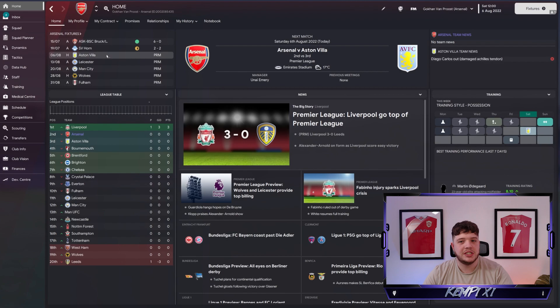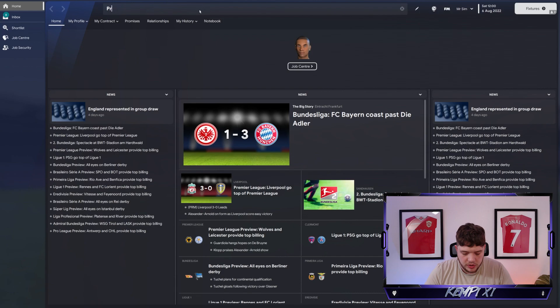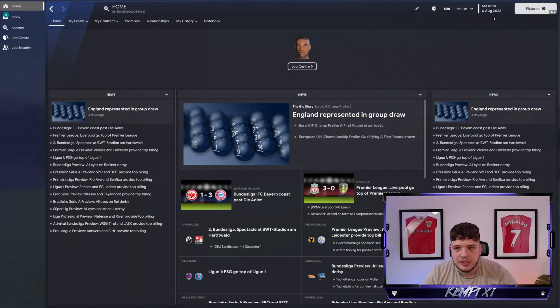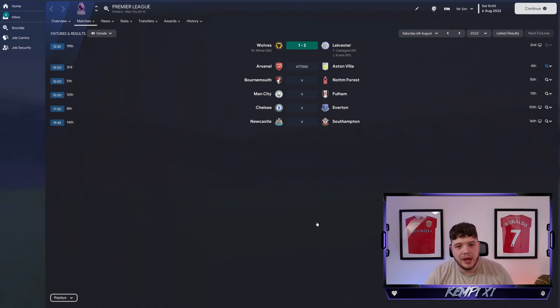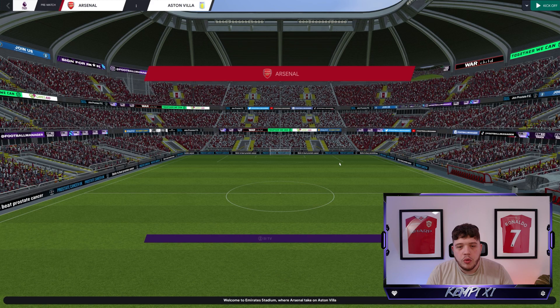It's match day for Arsenal - a massive game against Aston Villa. We're going to show you how to watch the game as director of football. You need to be Mr. Sim. Head to the Premier League, click matches, fixture and schedule, click the versus button, and you will be attending the Arsenal vs Aston Villa game as director of football - as Gokken van Proust. With your main manager, you return upon a date a week away, which kicks you back into being Mr. Sim.